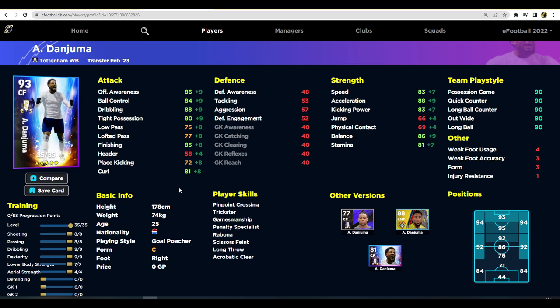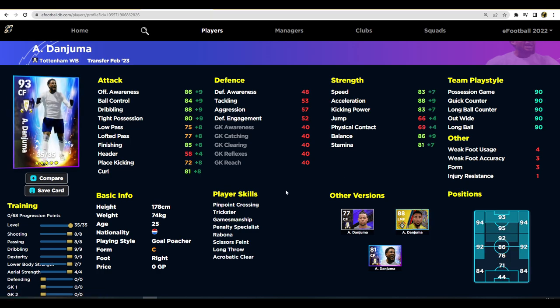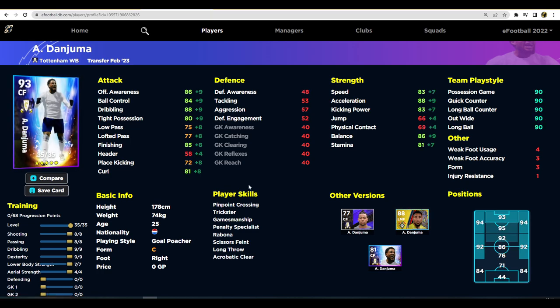When you max Dan Juma out on eFootballDB, he's a fairly decent center forward. You get 86 offensive awareness, ball control and dribbling in the 80s, dribbling at 88, 85 finishing, 88 acceleration, and 86 balance. Comparing him to the older card — which only has six levels to go — this new card has better acceleration, balance, offensive awareness, and finishing. It's an upgrade and the best card they've released of him so far.